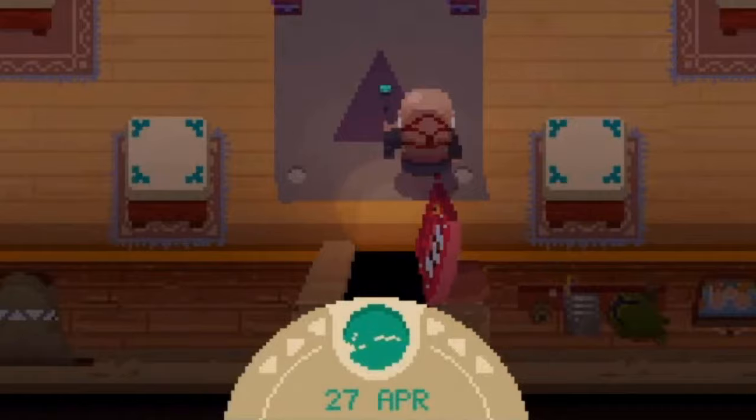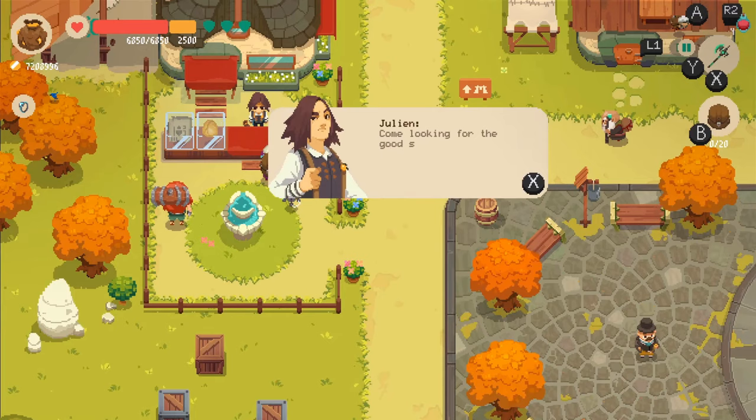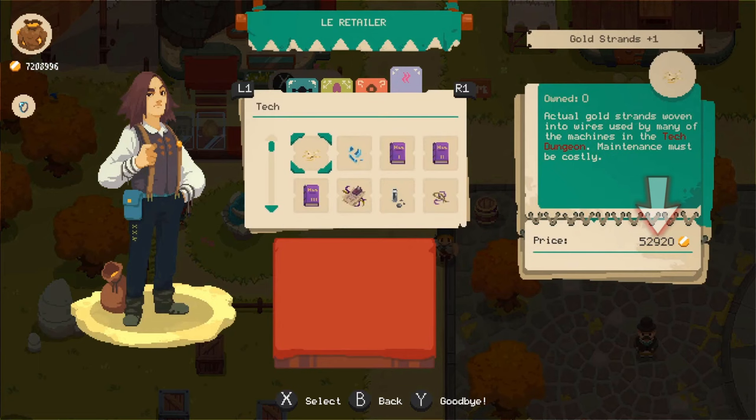Customers with a sword and helmet bubble are heroes and they will only buy potions or equipment like weapons or armor — note that you can't sell amulets. You can also determine prices by looking at Le Retailer's shop. He's always jacking the price up four and a half times, so you can check his price and divide that by 4.5.